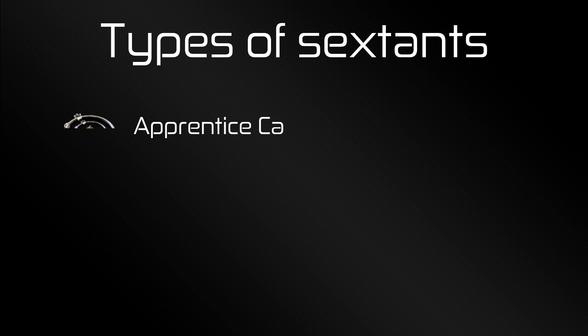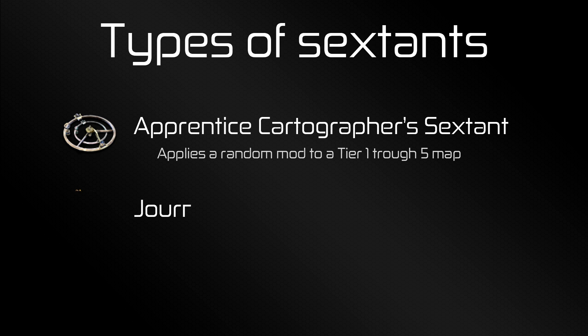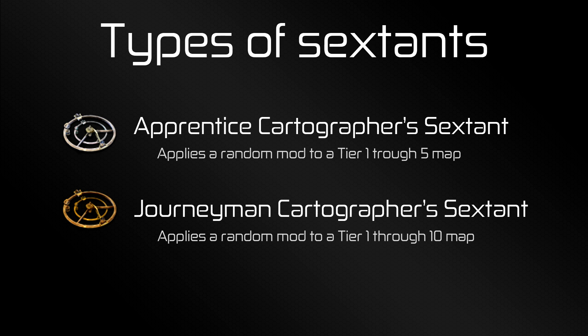Path of Exile has three types of Sextants. The first is the Apprentice Cartographer's Sextant, which will only work for maps of Tier 1 through 5. The second is the Journeyman Cartographer's Sextant, which works for maps of Tier 6 through 10, but will also work on Tier 1 through 5 — though I would not advise doing so, as the Apprentice Sextant is cheaper.